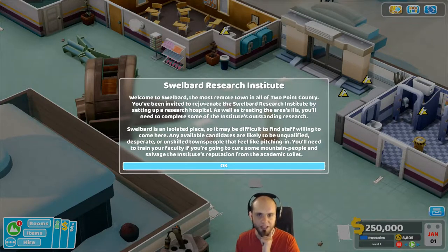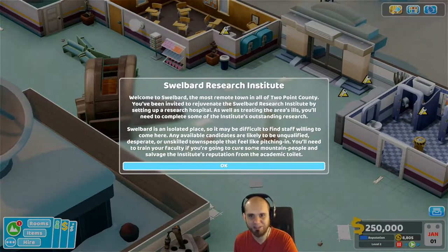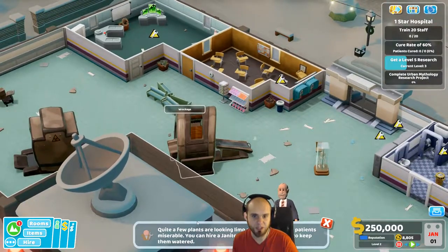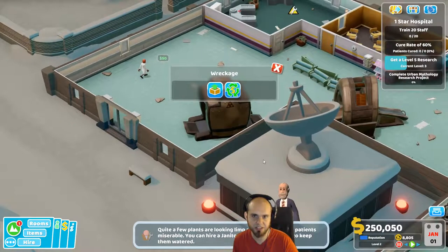Welcome to Swellbard, the most remote town in all of Two Point County. You've been invited to rejuvenate the Swellbard research institute by setting up a research hospital. As well as treating the area's ill, you'll need to complete some of the institute's outstanding research. It is an isolated place so it may be difficult to find staff willing to come here. Available candidates will be unqualified, desperate, and unskilled townspeople pitching in. You'll need to train your faculty if you're going to cure some mountain people and salvage the institute's reputation from the academic toilet.